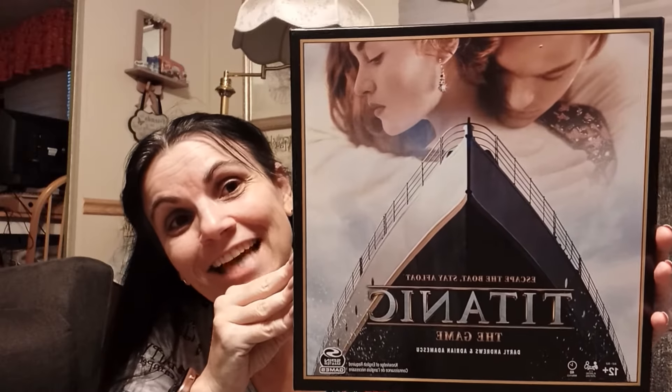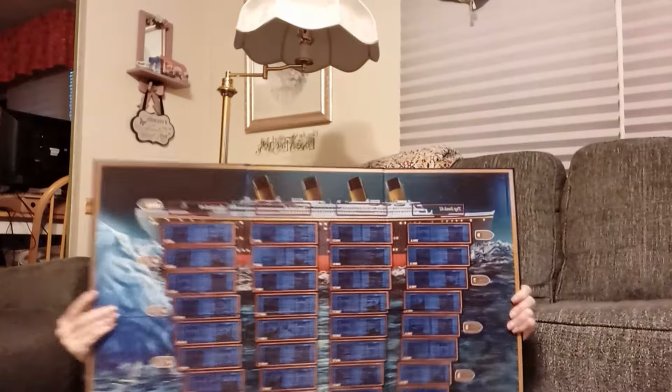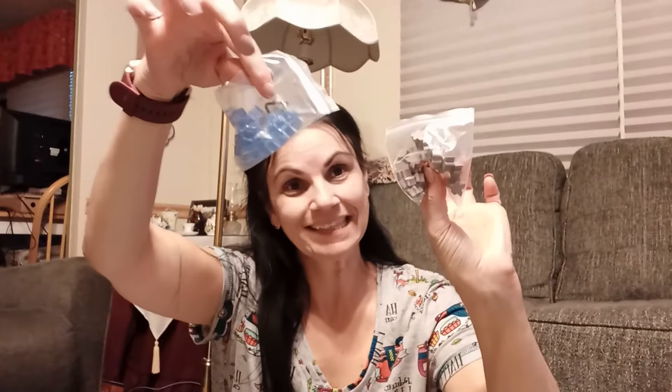Look what was just delivered — the Titanic board game! You can buy it at Target or on Amazon. Nine levels, look at this game board, lots of meeples, lots of punch cards and play cards. Three phases for each turn: the action phase, the flooding/sinking of the ship phase, and the star phase.